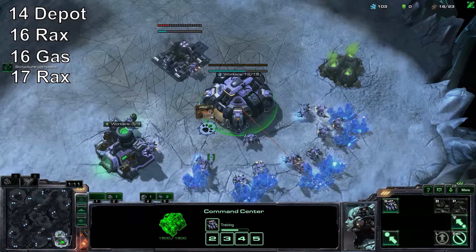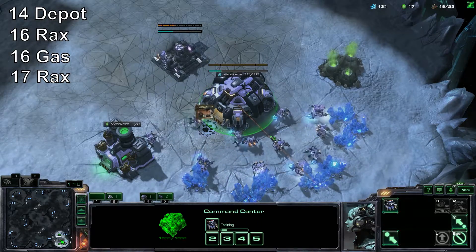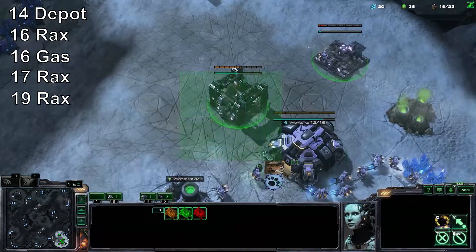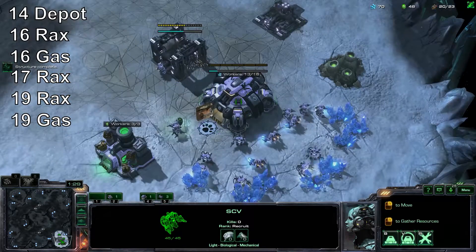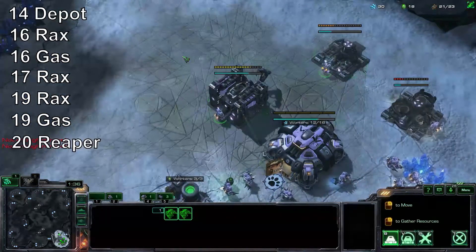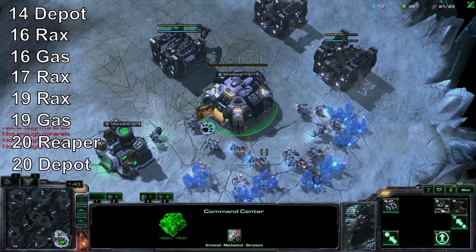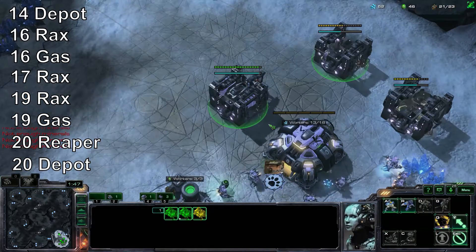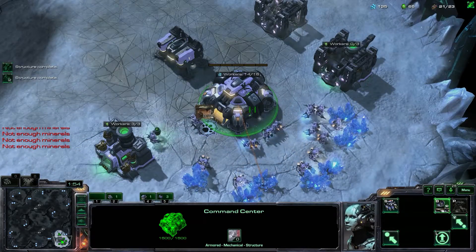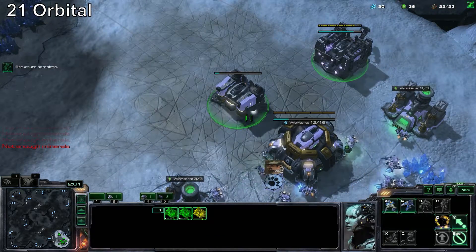Put your guys on Gas. Then at 19, build your third barracks. 20 is your Gas Geyser, then your Reaper, and then your Depot. Build your Orbital Command at 21. Send your guys to Gas and just start building as many Reapers as possible.